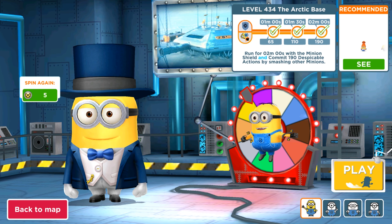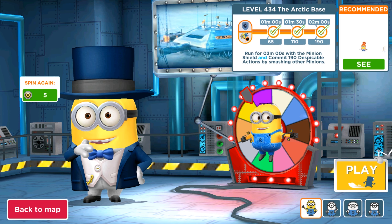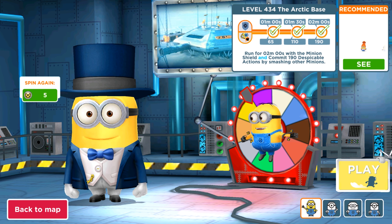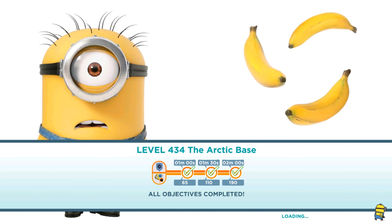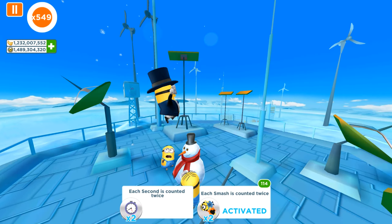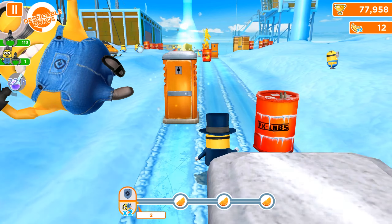Hey guys and welcome back to Gamepad! Today we are playing an old version of Minion Rush at level 434 in Arctic Base where we have a double objective mission. We have to run with a shield and commit 190 despicable actions. So let's start running with the shield, and I'm also going to activate a perk so each smash will be counted twice.